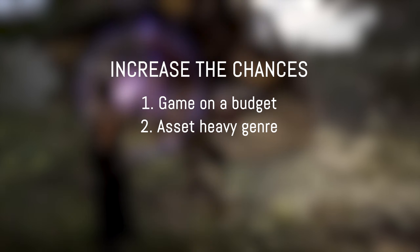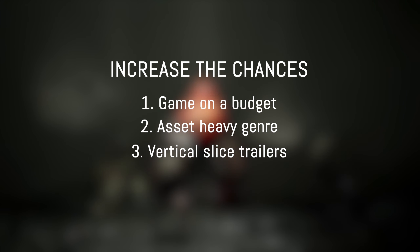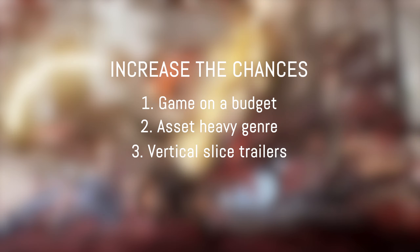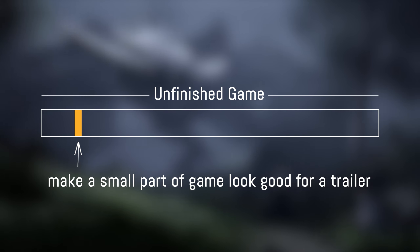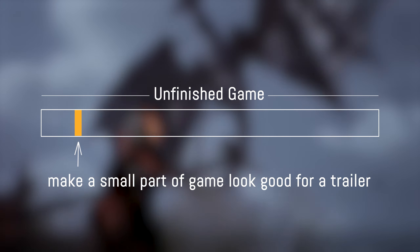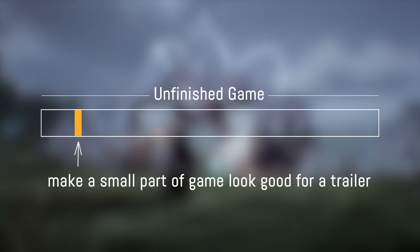Check trailers that are maybe the only trailer, an early look into a game, or feel like a vertical slice. A vertical slice is when you have a game that's not finished and you take a small slice of it and make it look as good as possible to show off in a trailer. Often, to make them look nice, they just buy assets and put them in.